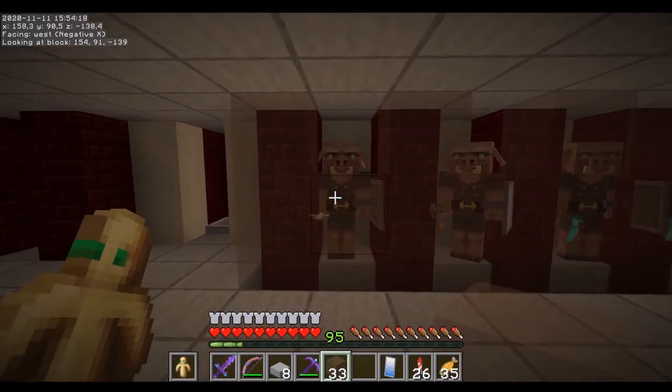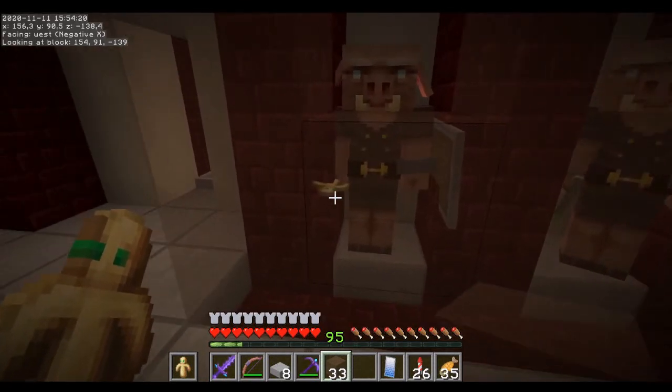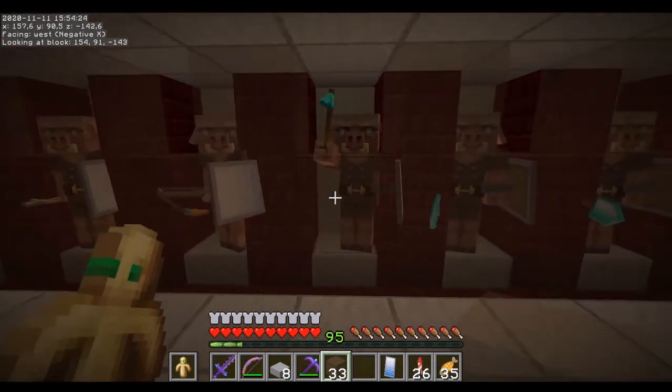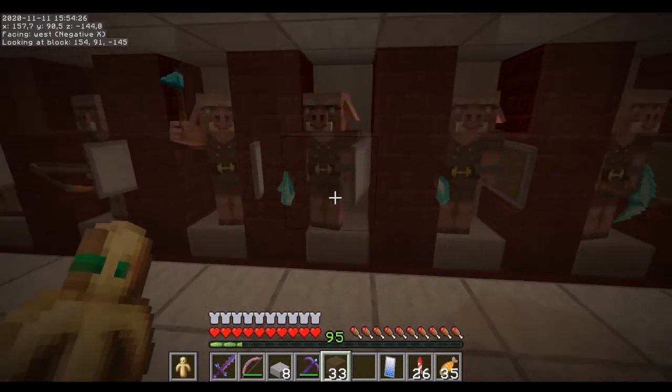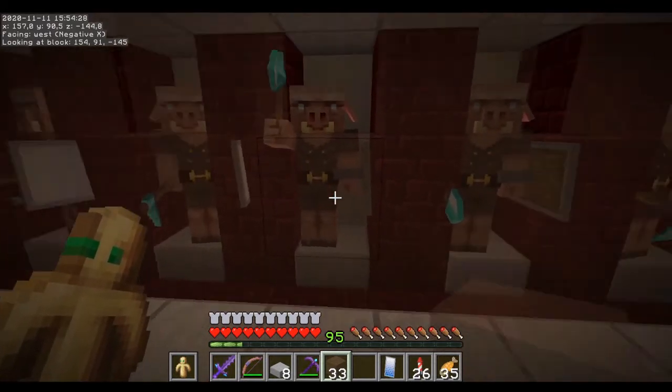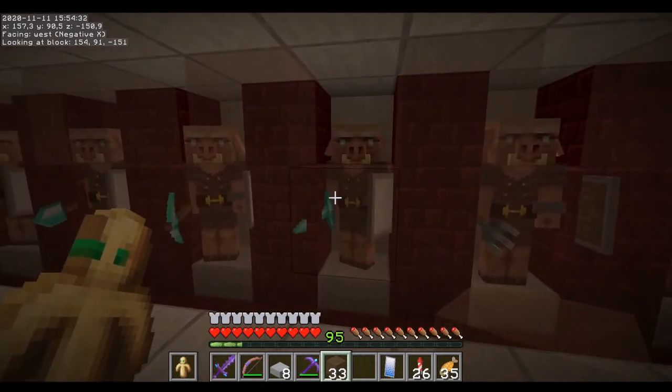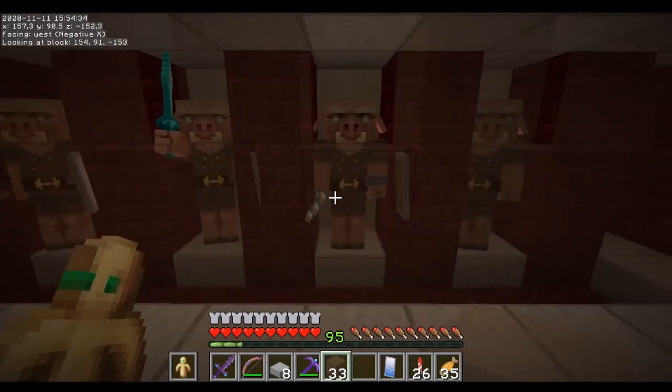This is my collection. I have one with a totem of undying, a fishing rod, a hoe, an axe, a shovel, a big axe — I can give them pretty much any item — a sword, and a trident.